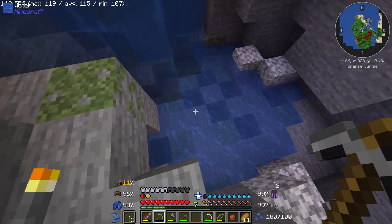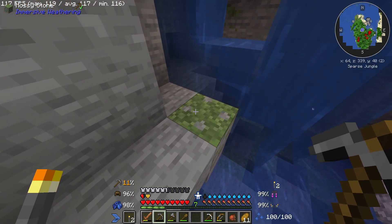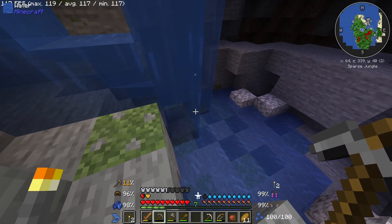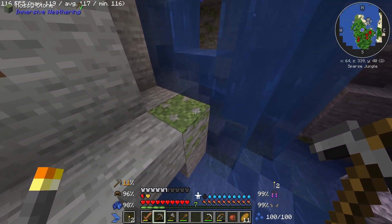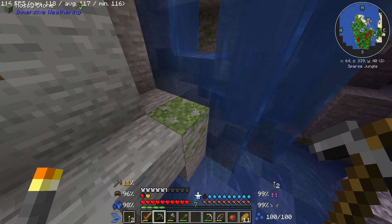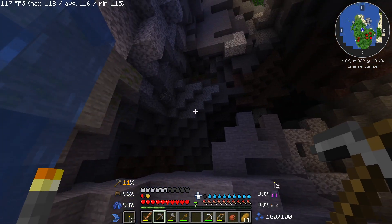I just thought about it - is it just me, or is more stone becoming moss stone? I think water next to stone turns into moss stone, and the top texture kind of looks almost like it turns it into that new 1.19 moss block.